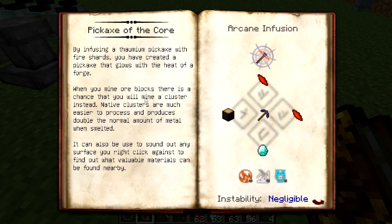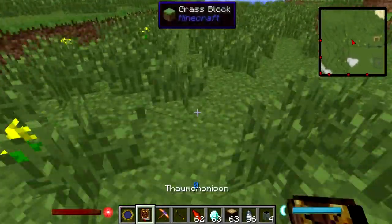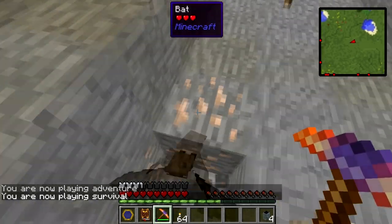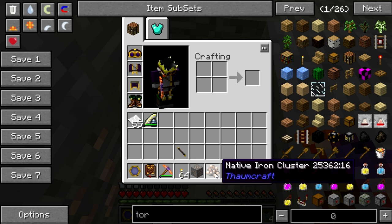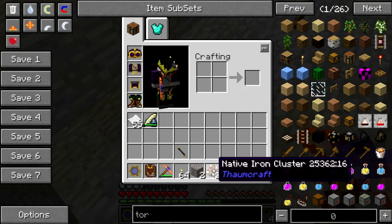It does two things. First of all, when you mine an ore block there is a chance that you will mine a cluster instead. We covered clusters in the previous episode — a cluster can basically give you double the amount of metal within the ore. Let me dig us a little hole. If we left-click normally, as you can see we have a chance of getting native iron clusters that will automatically double your ores, which is really handy.